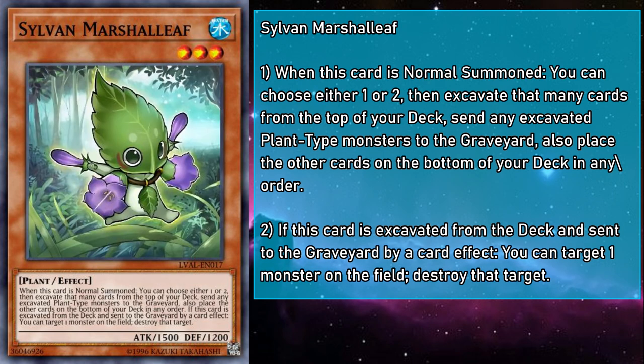Sylvan Marsha Leaf is a level 3 water monster with 1500 attack and 1200 defense. When normal summoned, you can mulch either 1 or 2 cards, and if Marsha Leaf is mulched, you can target a monster on the field and destroy it. Just a really solid member of the team, as they're good both in the hand and off the top of your deck, helping to jumpstart your plays or remove problematic obstacles respectively, forcing those monsters to make like a tree and get out of here.